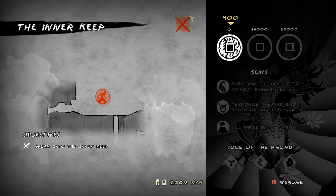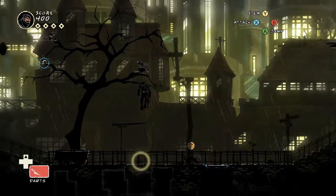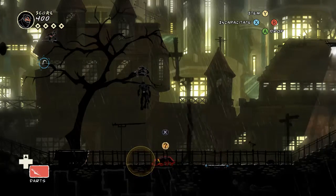Let's see what our skills are: sabotage the helicopter without being detected, terrorize a guard as he's shooting another guard, and kill three elite guards. The last one, from what I understand, is what's going to be the doozy this time. I don't think it's too bad.